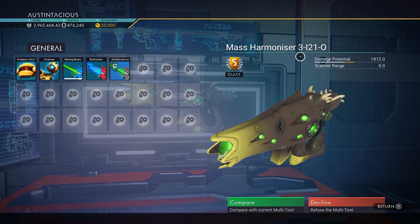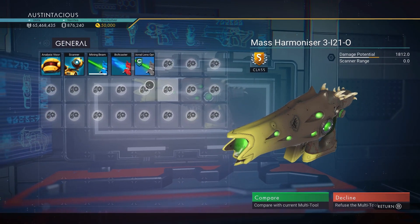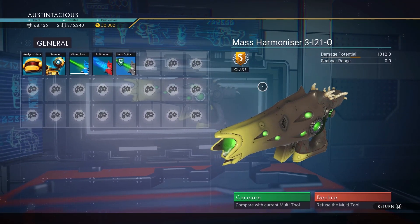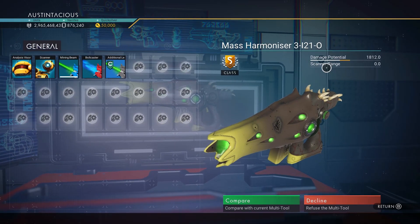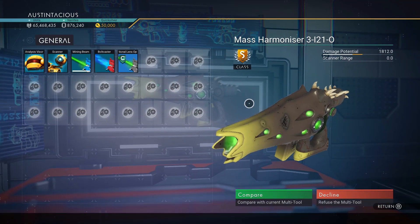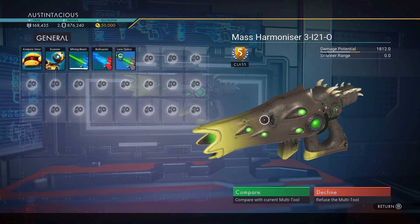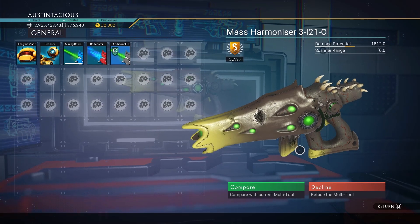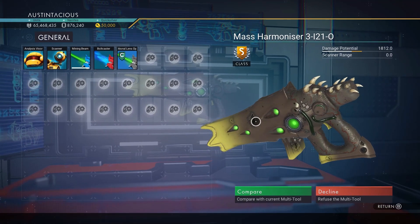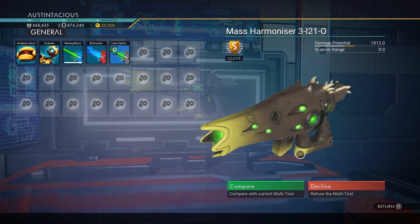It's called the Mass Harmonizer 3-121-0. Sadly it doesn't come pre-installed with any worthwhile gun attachments, and zero scanner as well, but all of this can be upgraded to well over 9,000 damage. It's an S-class, 24-slot, with yellow trim — yellow end barrel, clip, butt, and trigger — with rear spikes and a dark gray or charcoal body.